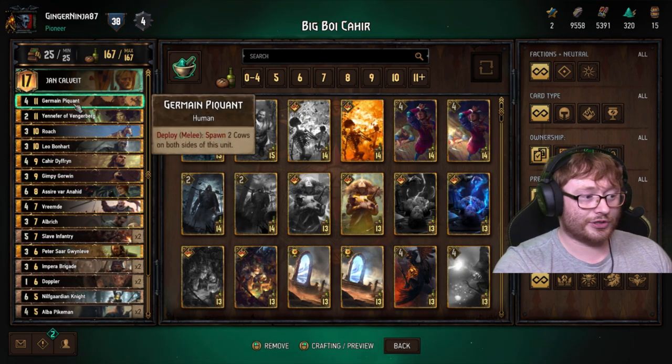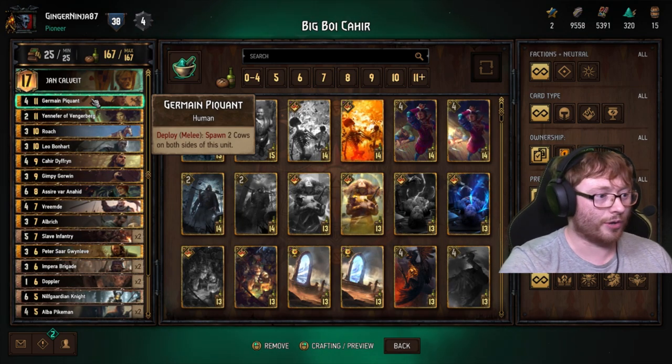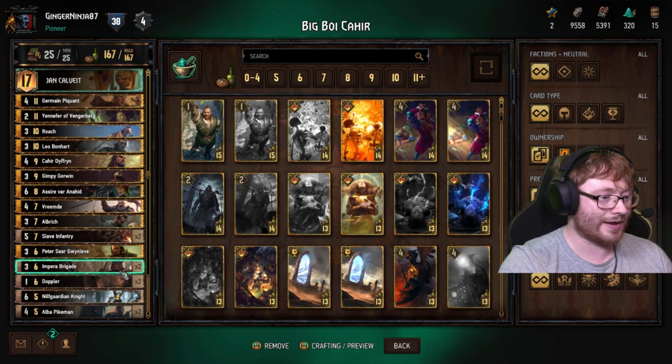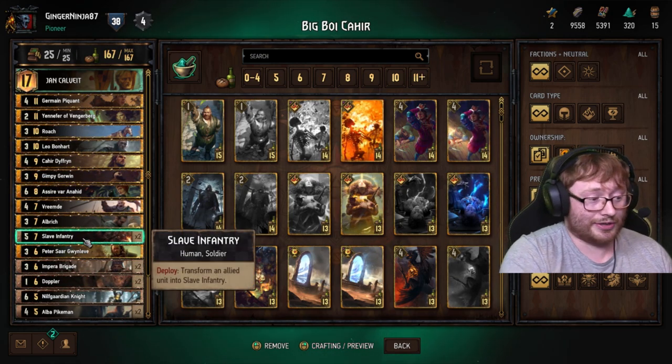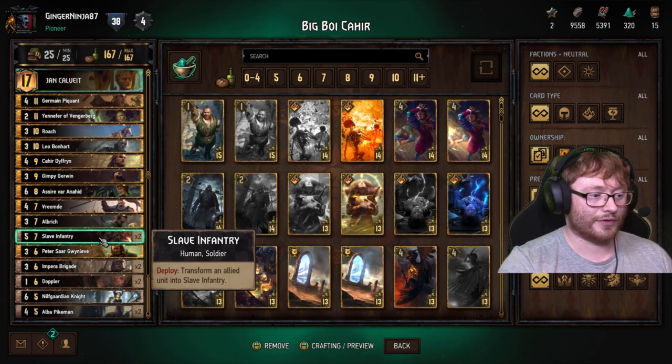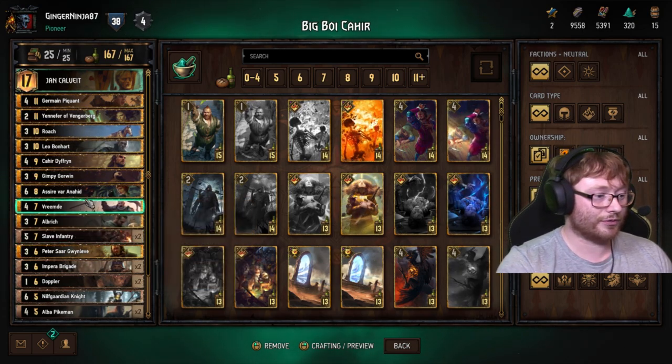We've got the Germain, which is obviously good for getting those cows out - one point cards. It combos with Yennefer and combos really well with the Slave Infantries, because you can transform the cows into Slave Infantries, which then obviously feeds into the other combo with Vrindy. Get four of these out and buff them all up.